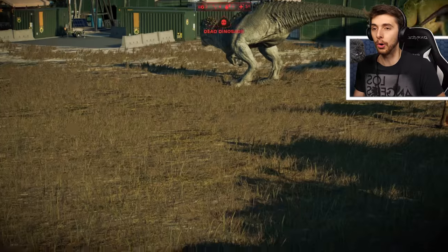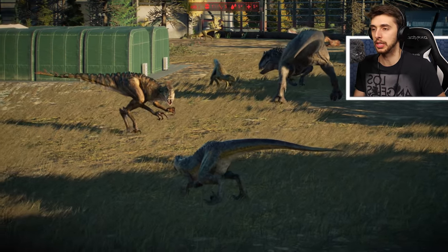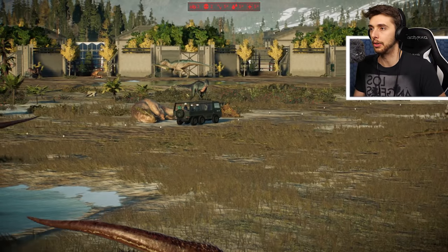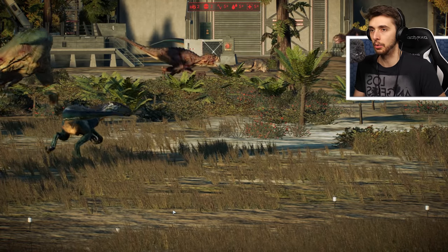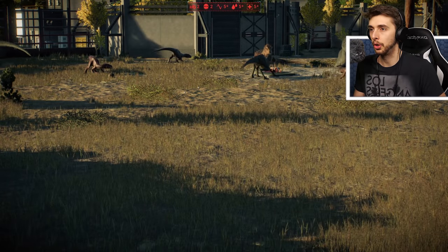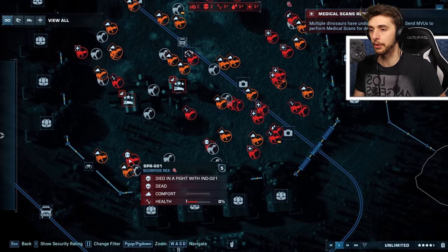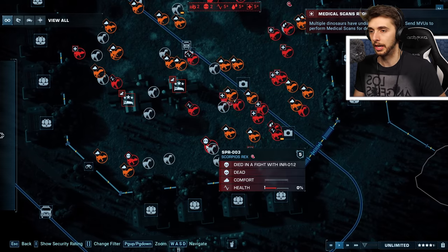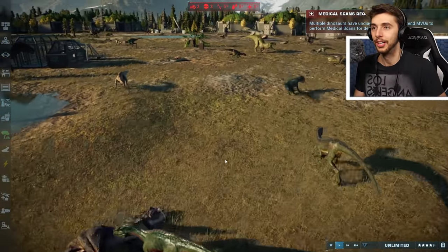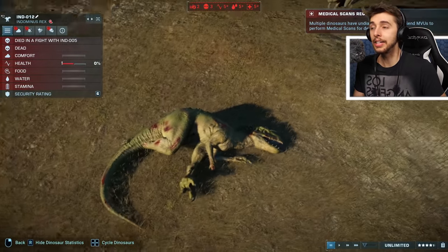There we go - our first death! Indoraptor versus a Scorpius Rex! I still don't see the dead body, however. Let's have a look - see if we can pick it out! A Scorpius Rex just sort of going down there! Who was the first death? There are now two dead bodies! We have a Scorpius Rex dead to an Indoraptor, and another Scorpius Rex to an Indoraptor even! Wow! So three deaths now - the third death is an Indominus Rex that died too!